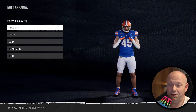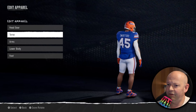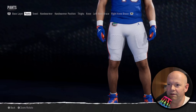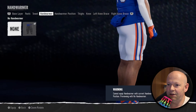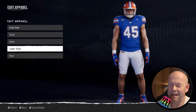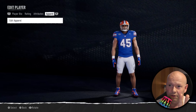You can go to apparel and change things like headgear and torso stuff. Maybe you don't want the hand warmers — you think that looks absolutely ridiculous — so you take them off and save it, and that becomes like your roster. But there's no physical tab. There are only four tabs.